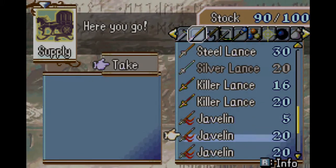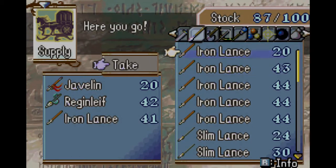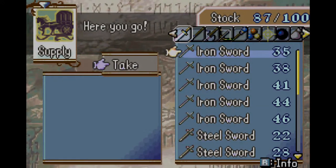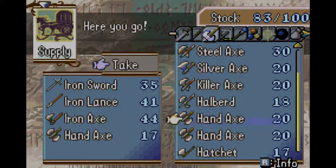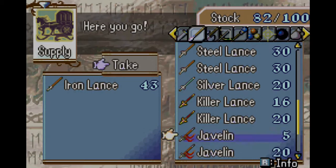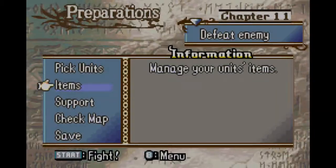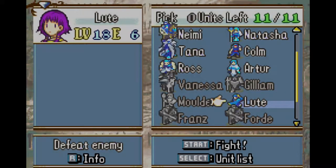Trying to make this quick, everybody, sorry. We want to make sure we have range on anyone who can, because there's a lot of opponents — a lot of archers on this chapter, so be careful with your magic people and especially your bow people. Vanessa isn't strong enough and I'd be too scared of bows, so we can use Lute as well.